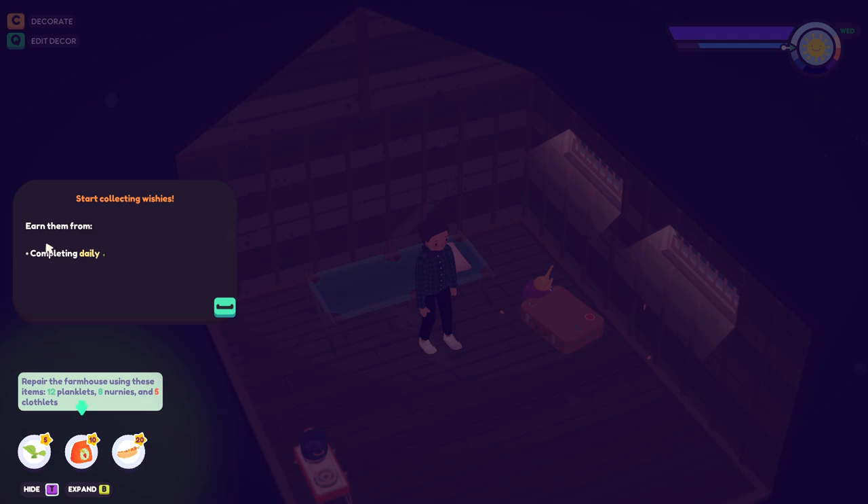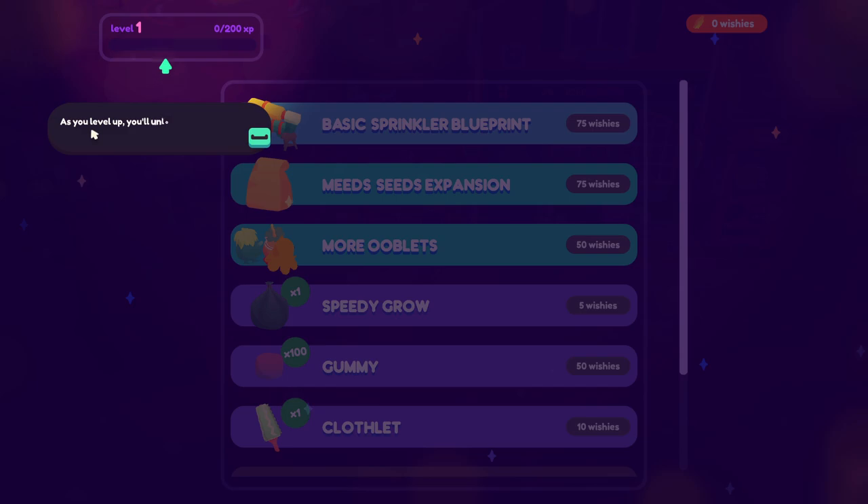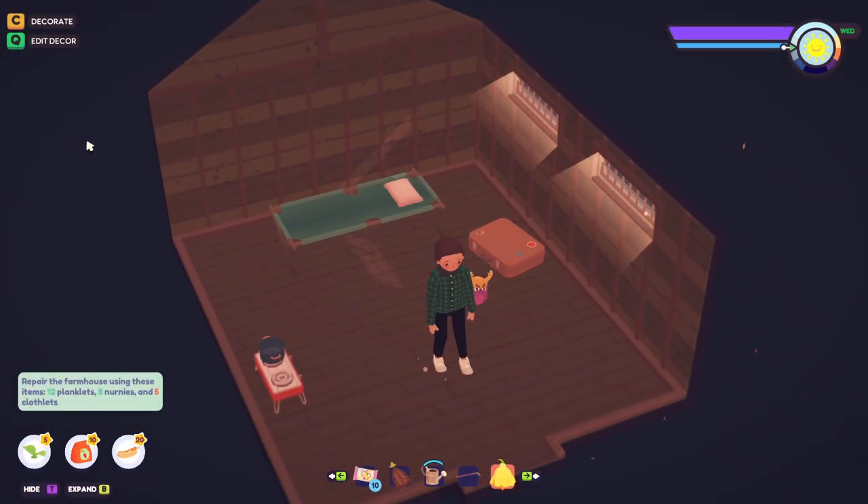Start collecting wishes - earn them from completing daily goals, earning badges, completing tinsel tasks, and winning dance tournaments. Spend wishes at the Wishy Well in town. As you level up you'll unlock new Wishy Well options - nice, that's cool!